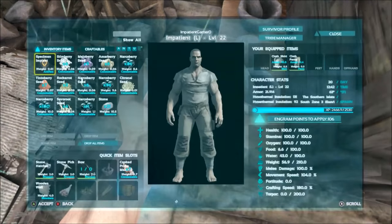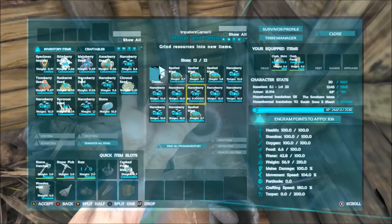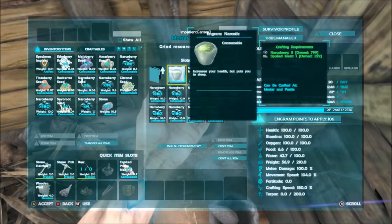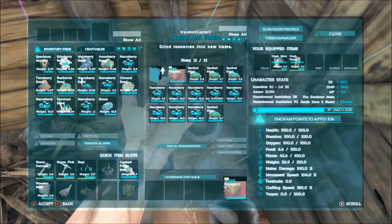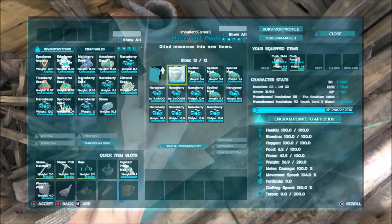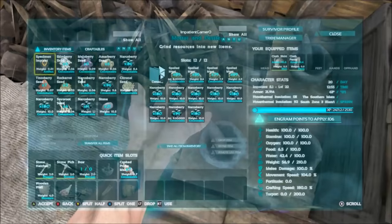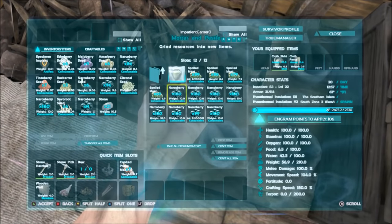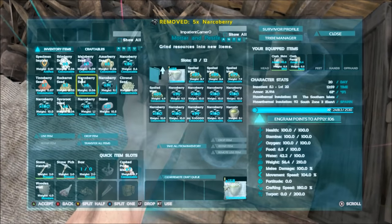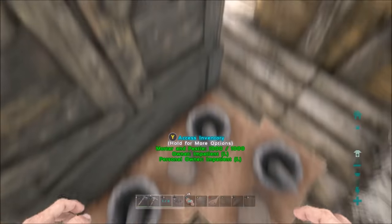Alright guys, so we're back and we're at level 22. Since we're at level 20 that means we can get a trike saddle, and since we can get a trike saddle we can get narco berries very easily. Then we just go get some meat and spoil it and we'll make some narcotic. That's what we're going to be doing for the fourth tip to level up quickly. You get two experience per narcotic that you make. We've got three of them over here about to make a whole bunch. Unfortunately we have more spoiled meat than we have narco berries because I got tired of farming for narco berries, but we'll see what we can get with what we have.